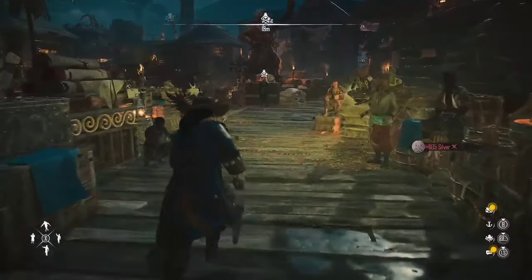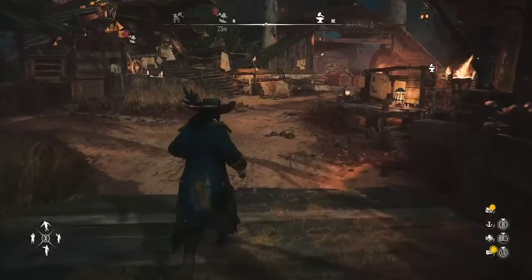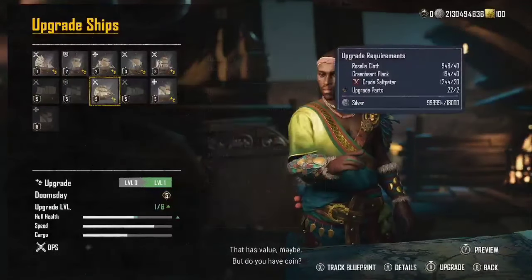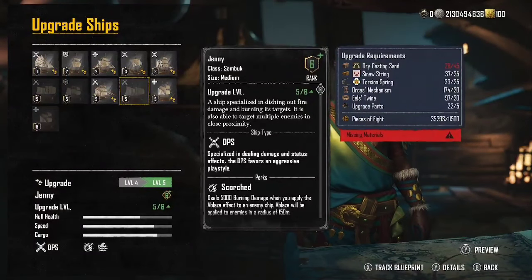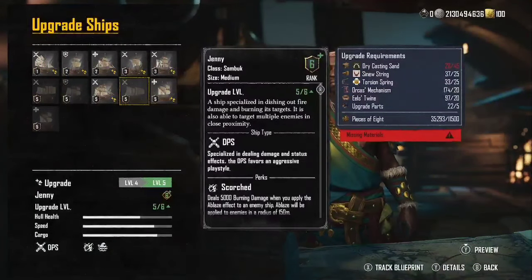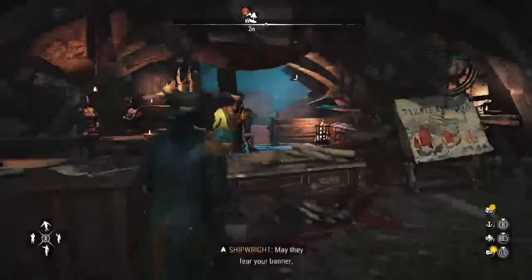Once you have all the items needed, go to the ship right here. Pick the ship you want to upgrade and make sure you've named it something recognizable so you don't upgrade the wrong one. Go to 'Upgrade Ship,' select the ship, and if you have everything you need, hold the A button on Xbox or hold the X button on PlayStation to apply the upgrade. The PC equivalent would be whatever your action key is. That's how you do it.